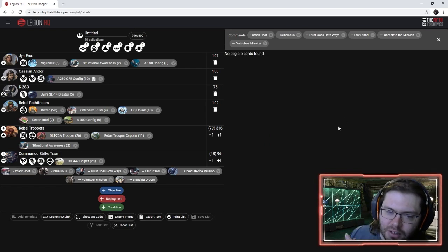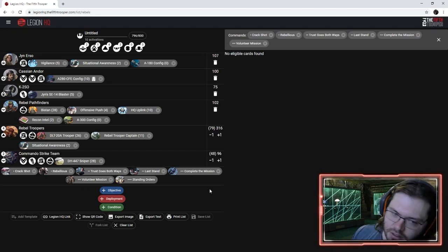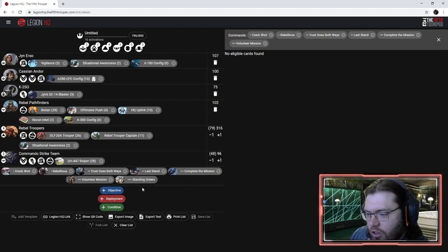This command hand sort of builds itself — it's all three of Cassian's cards and all three of Jyn's cards. I hope going through it like that gave you a reason as to why — nothing crazy.